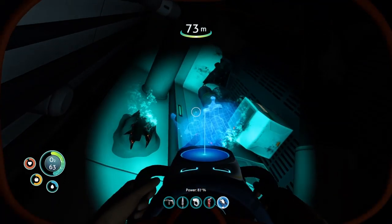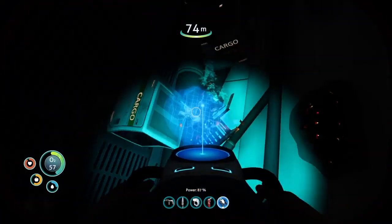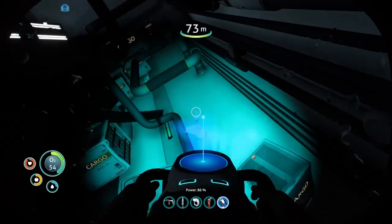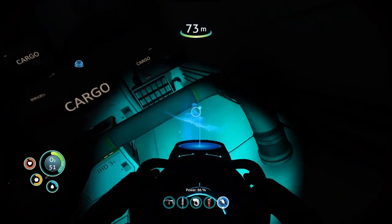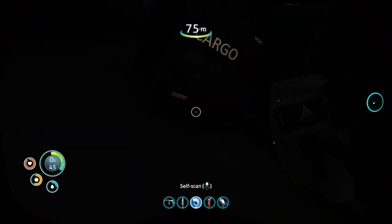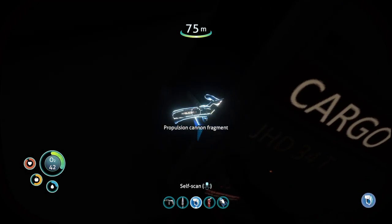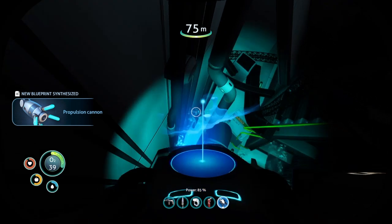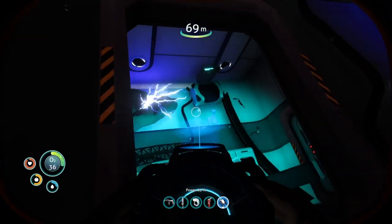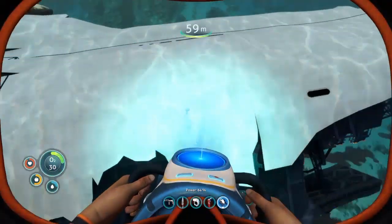Propulsion cannon. 60 seconds left — we're not going to go down that vent until we get some more air. Then we're going to come in and make a glow light for that vent, and then we'll explore. Anything else in here? Just a propulsion cannon fragment. This is why I think you should make O2 tanks as soon as possible — it's making this much easier.